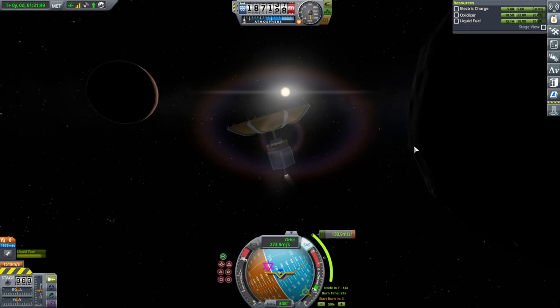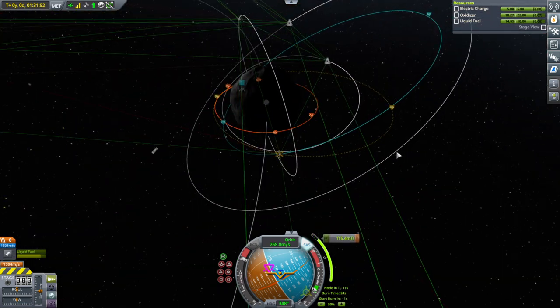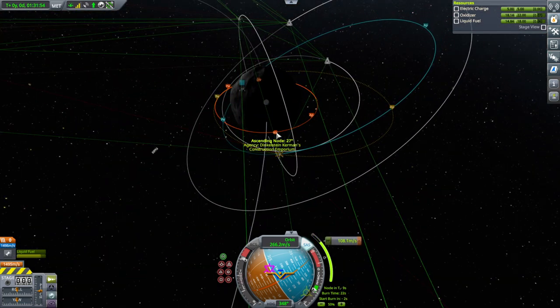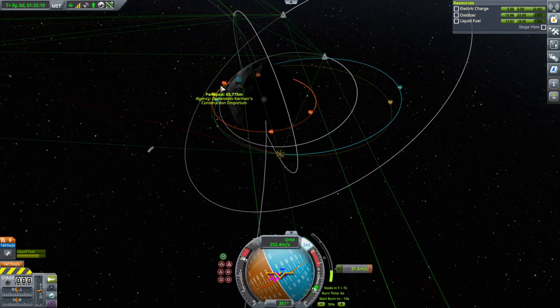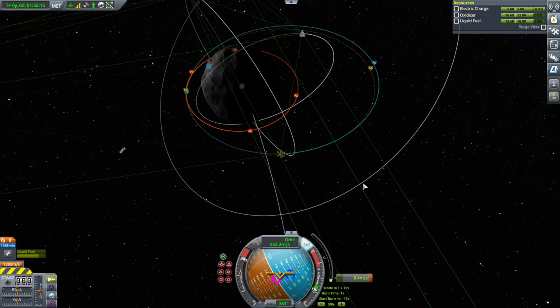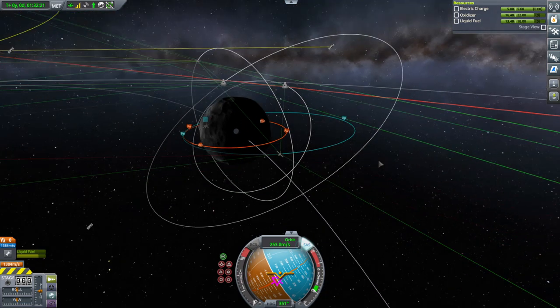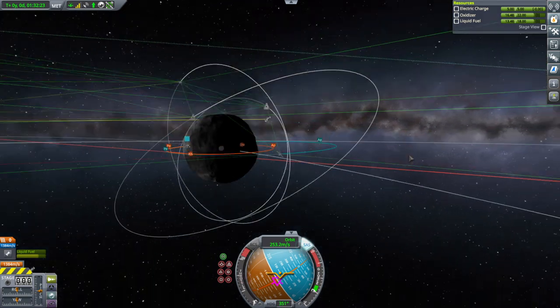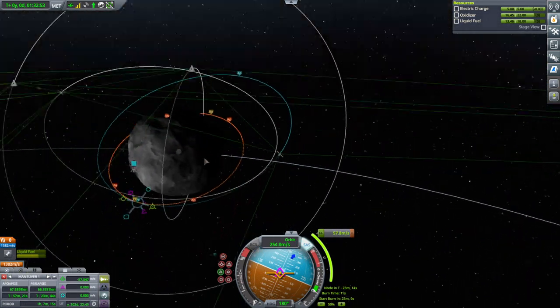Switch to the Duna probe and go. This burn is just to correct our inclination so that we match the desired orbit. Since everything else is in five hours, we'll be doing the periapsis correction next as well. Does that look about right? It looks about right to me — that's probably good enough for the contract.